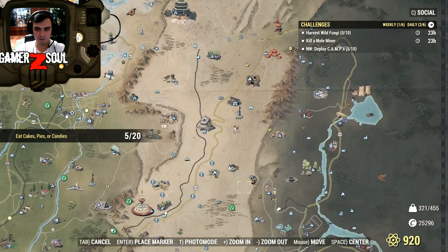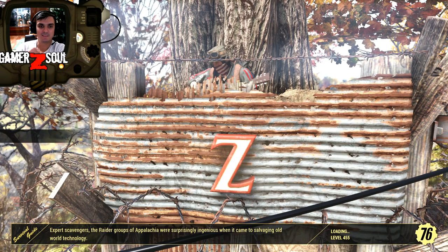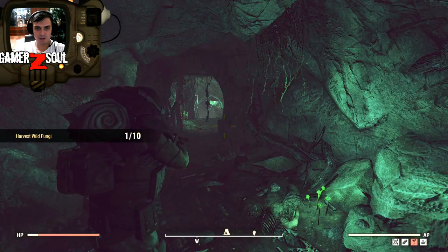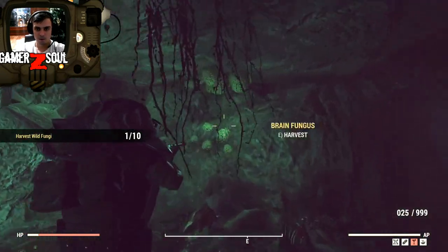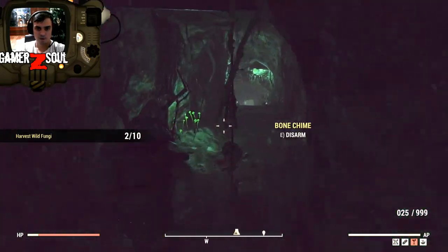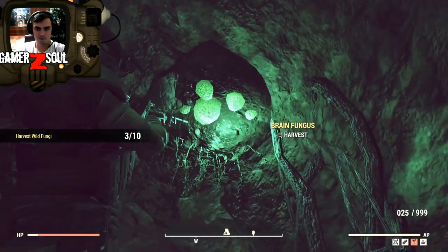Next we're gonna do the Vendigo, so in order to do that one we will need to go to the Vendigo cave. Alright, we're inside the Vendigo cave as you can see right here. BAM, BAM — you start pretty much picking these things up, and you should get your atoms again real quick. BAM — there we go, easy.